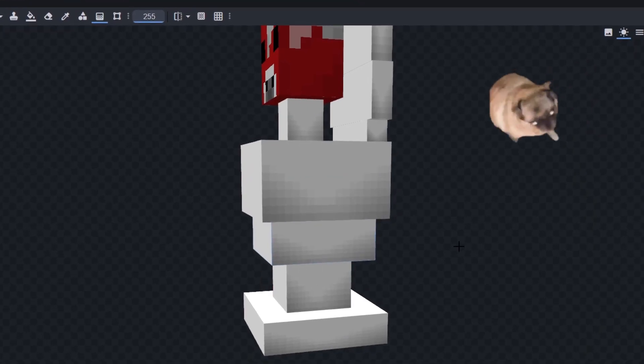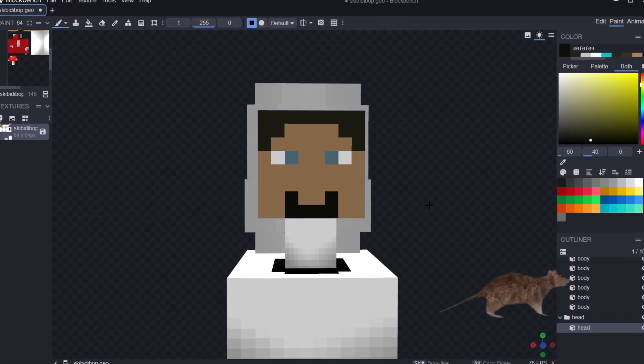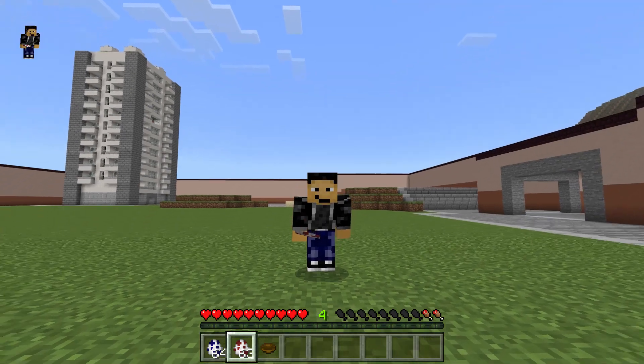Now we're going to color it all white and give it some shading. Now it's time to give the head a texture — let's give them that weird little smile. Okay, now time to see this in game.